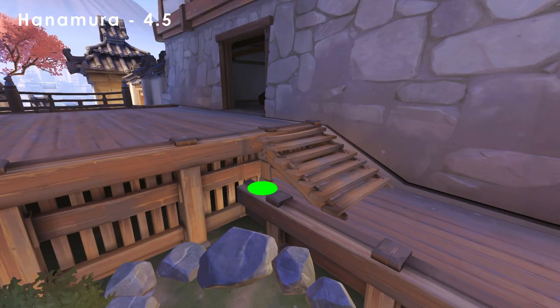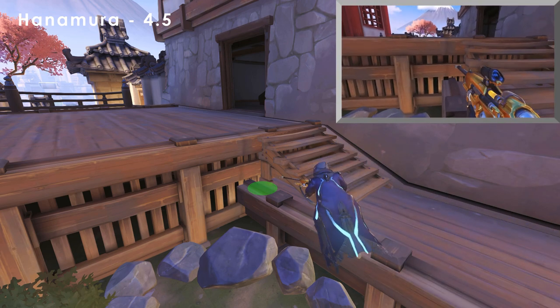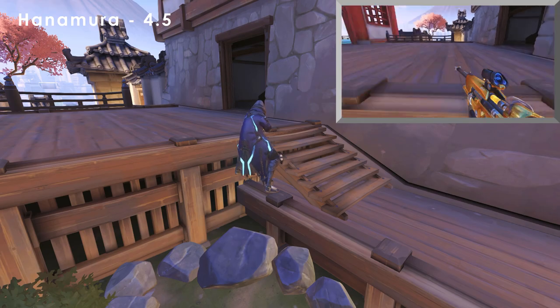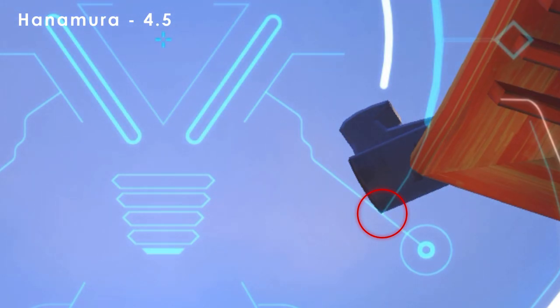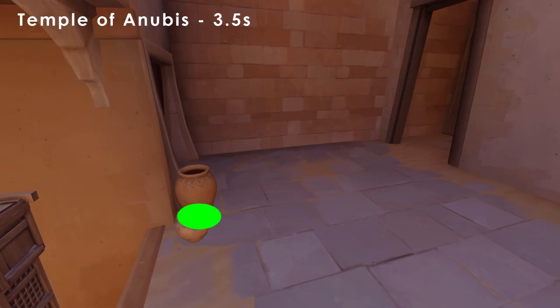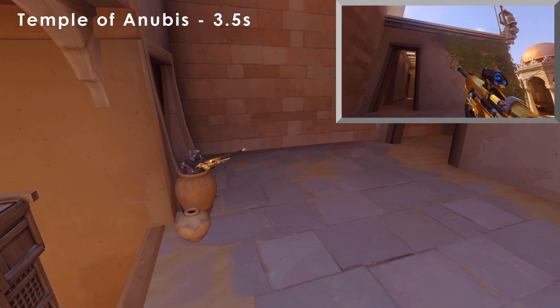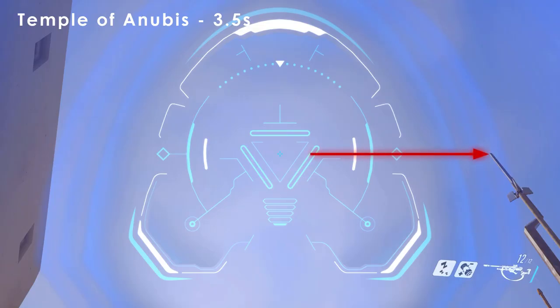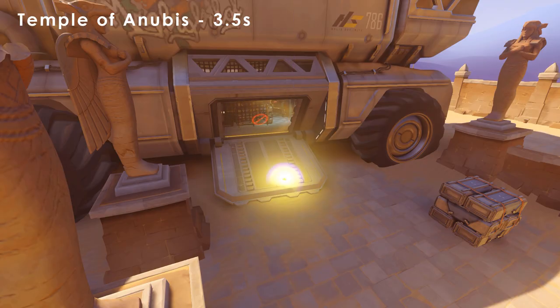The last couple of maps are Assault, or more commonly known as 2CP. Starting with Hanamura, stand in this corner on the back platform. This one's an easy lineup — just match up this corner of the scope with this part of the roof. On the high ground above point A, stand in this corner created by the doorframe of the wall. While scoped in, line up with the top of the pole and align the two of the ammo count under the corner of the bend. Because positioning here takes a while, you'll have less time to set it up.